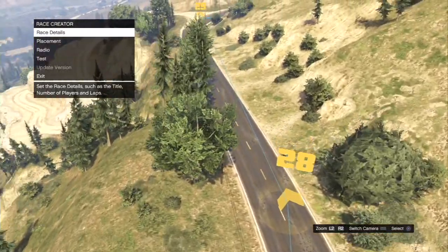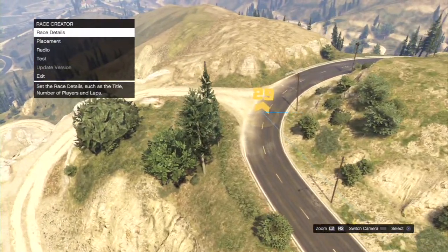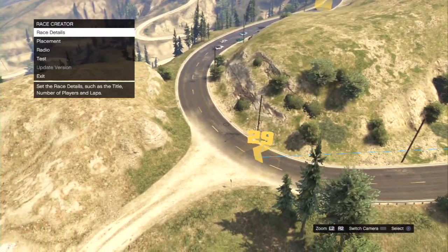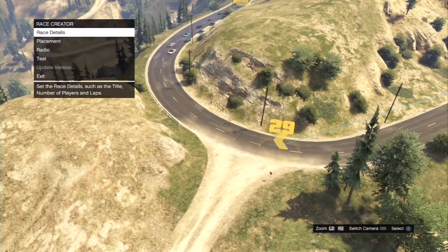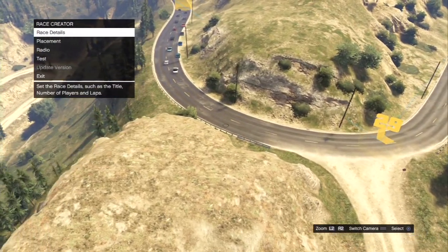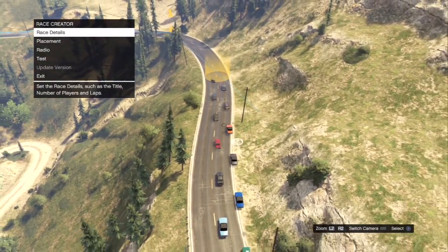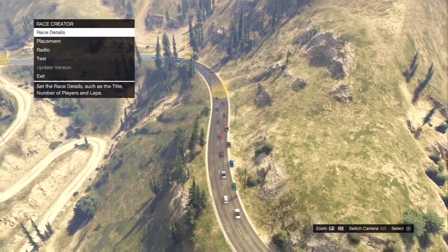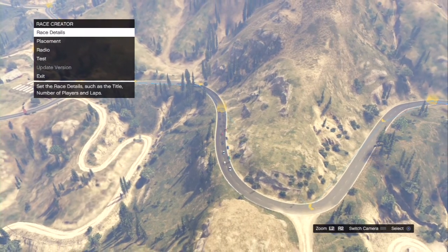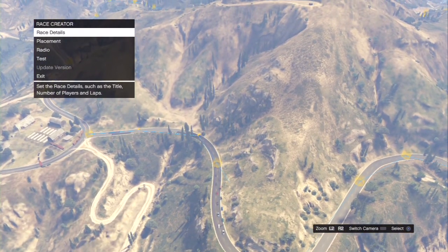Then we go through the last set of corners leading up to the final 180-degree corner. This corner has dirt on the inside so you could spin or half-spin it here, and it also kind of tightens up at the end, so you want to be mindful of the power delivery — how much throttle you put down — as you go through this final corner onto the start-finish straight. That sums up the lap around LS Outback.